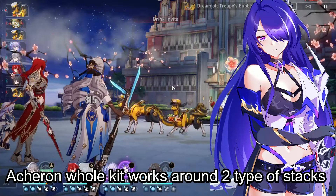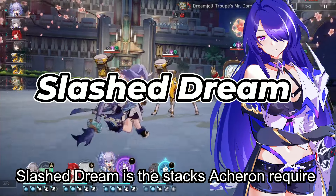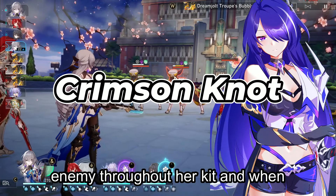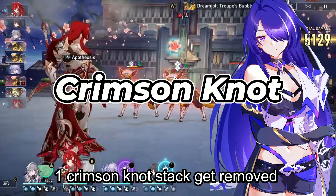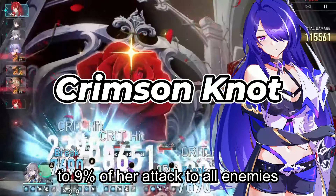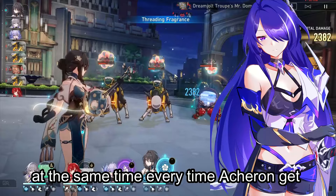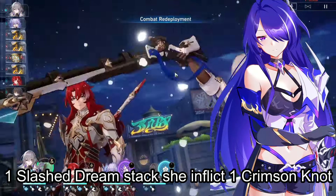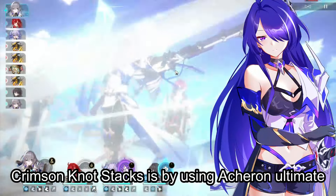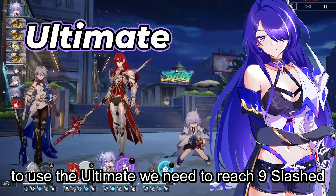Acheron's whole kit works around 2 types of stacks: Slashed Dream and Crimson Knot. Slashed Dream is the stacks Acheron requires to unleash her ultimate, and Crimson Knot is the stacks that Acheron inflicts on enemies throughout her kit. When 1 Crimson Knot stack is removed, Acheron deals lightning damage equal to 9% of her attack to all enemies. Slashed Dream and Crimson Knot stack at the same time — every time Acheron gets 1 Slashed Dream stack, she inflicts 1 Crimson Knot on the enemy. The only way to remove Crimson Knot stacks is by using Acheron's ultimate, and to use the ultimate you need to reach 9 Slashed Dream stacks.